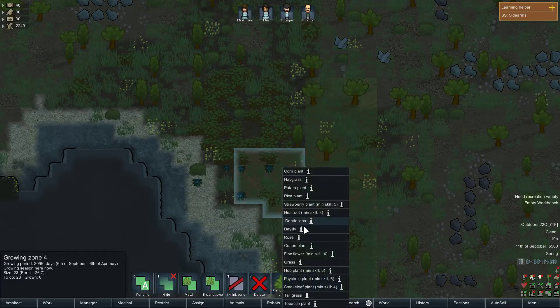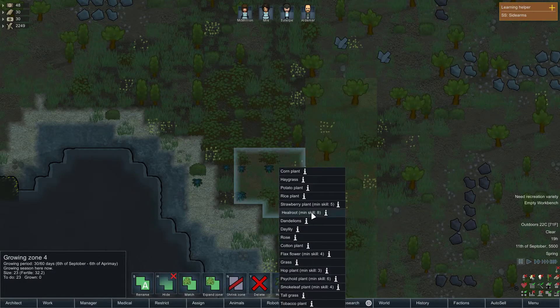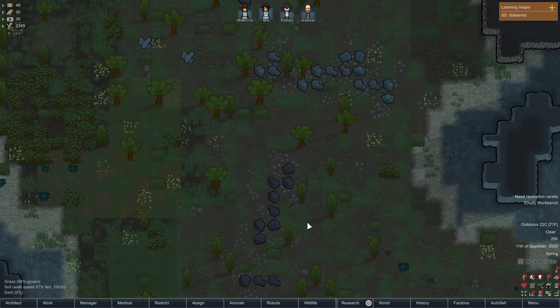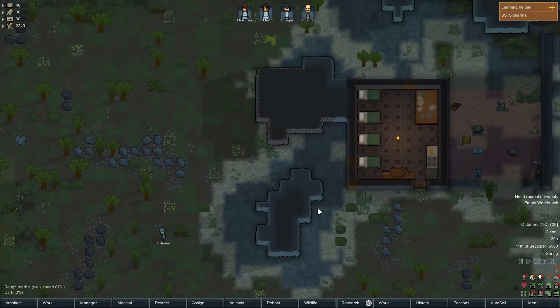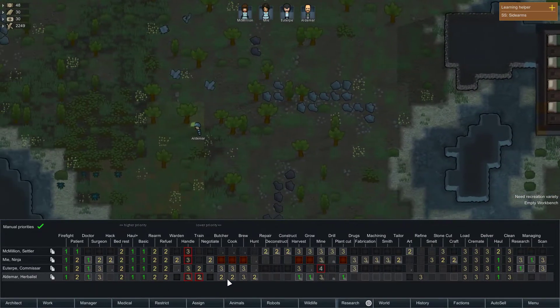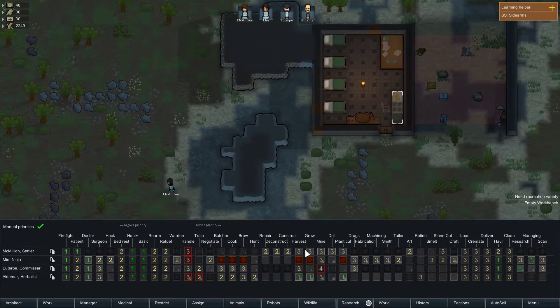Heal root? No. Strawberry plants, flax, flower, hops. Could do tobacco — not yet. I guess I'll just leave that doing heal root for now. All right, we'll just wake that up. Get over there and do that, Adlamar. I don't think I've got quite the right arrangement of skills going on here.